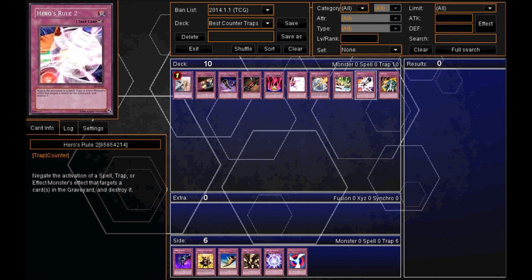In at number 9, I have Heroes Rule 2. In the new format, a lot of action goes in the graveyard, and this card negates the activation of a Spell, Trap, or Effect Monster that targets a card in the graveyard and destroys it. For example, against a Call of the Haunted, you can use Heroes Rule 2 to negate that activation. Also, many cards that Special Summon from the graveyard when normal summoned — Heroes Rule 2 will stop that.